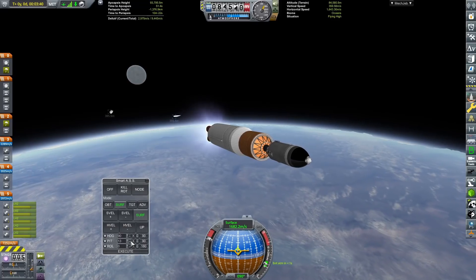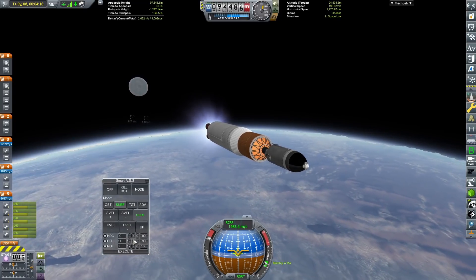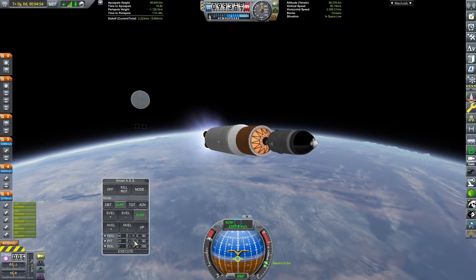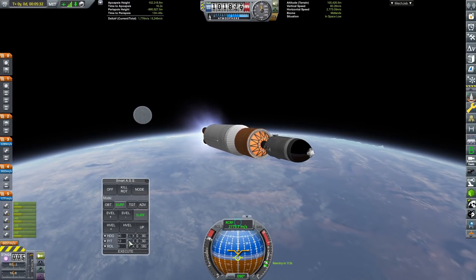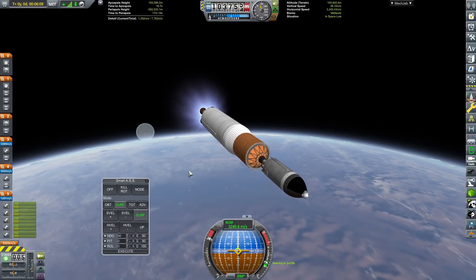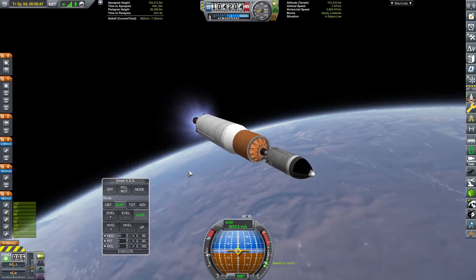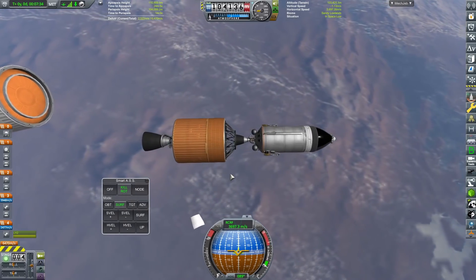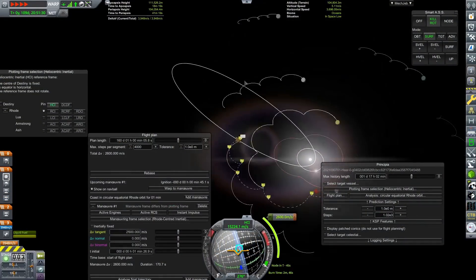It is nice using Ascent Guidance because it means I can just sit back and relax, but getting into orbit in this series takes about six minutes - longer than stock but not as long as Realism Overhaul. We are coming up to our orbit now, fine-tuning the burn to hit our apoapsis, and there we go - we've made ourselves a 110,000 meter by 104,000 meter orbit.